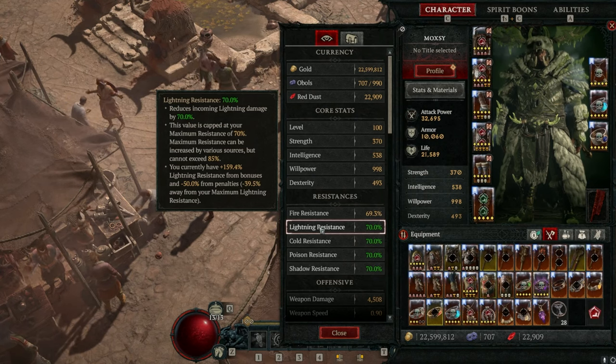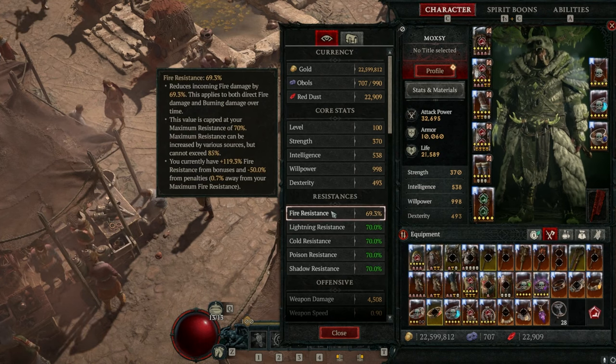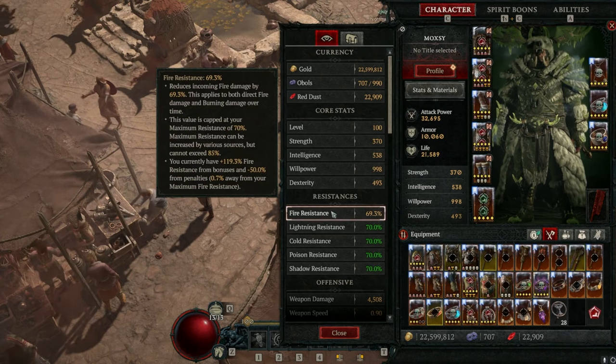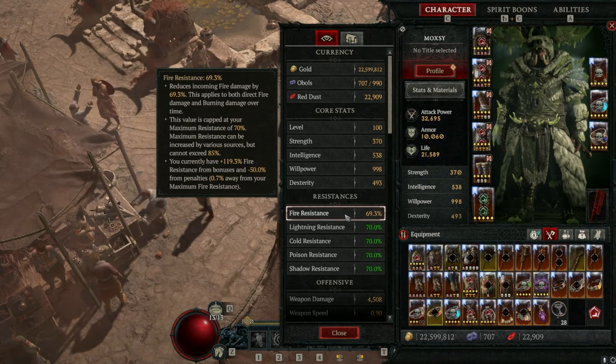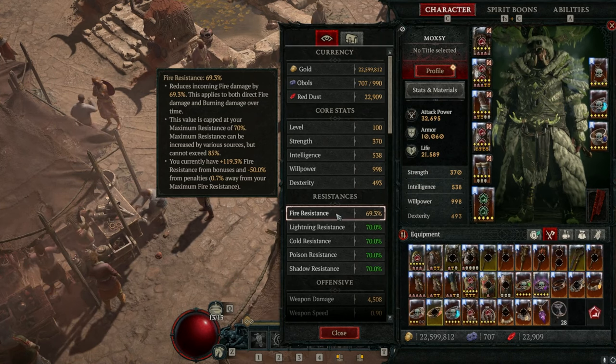What do you need to be prepared? The very first thing is your resistances. You're going to want all resistances at 70% or as close to 70% as possible. As you can see, I've got 70% for everything except my fire resistance, which is only 0.7% off.